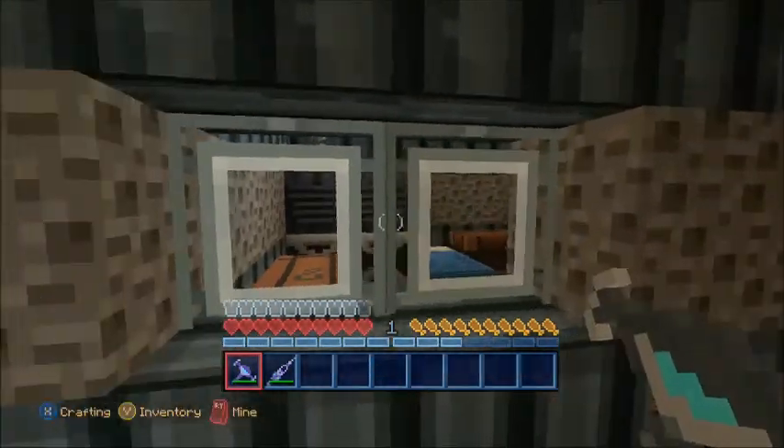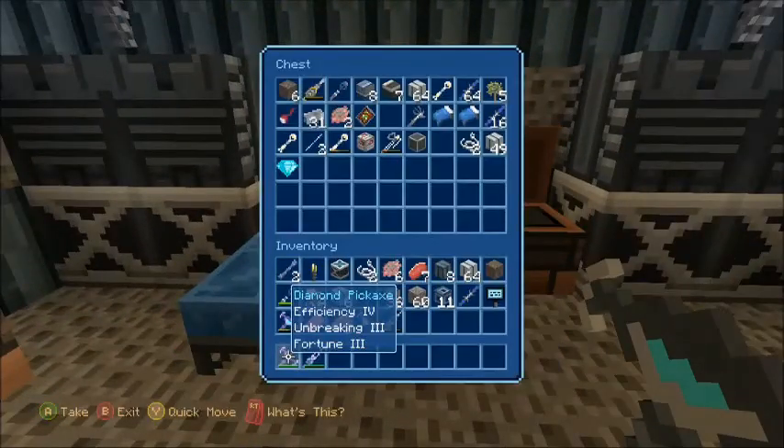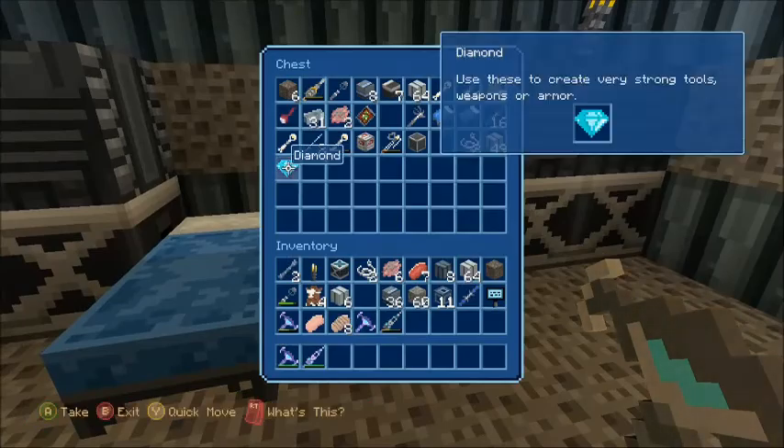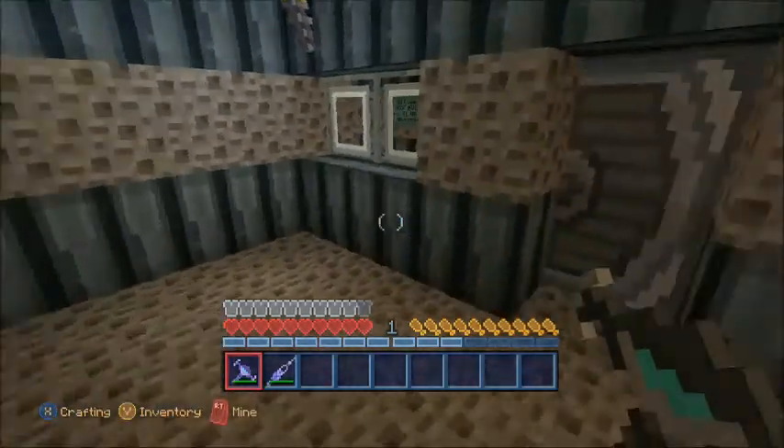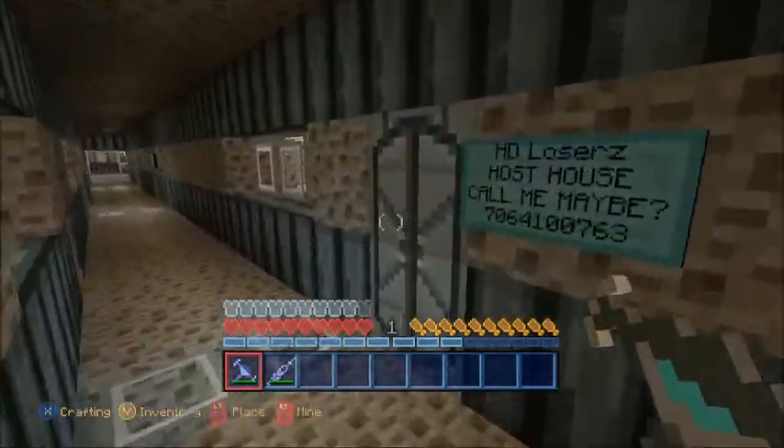Here's another room — I don't think anybody owned this. They probably did. Oh, they have a diamond. That's cool with this texture pack, I like how it looks. I thought that was an iron door. And this is my room.